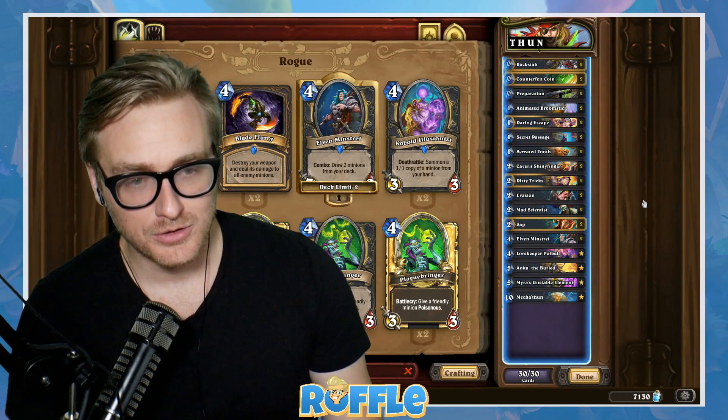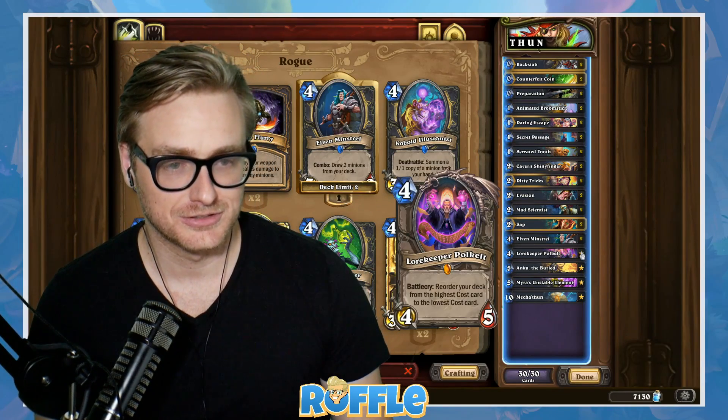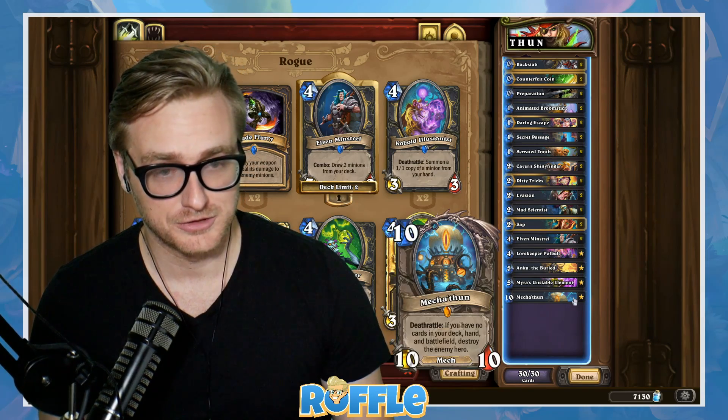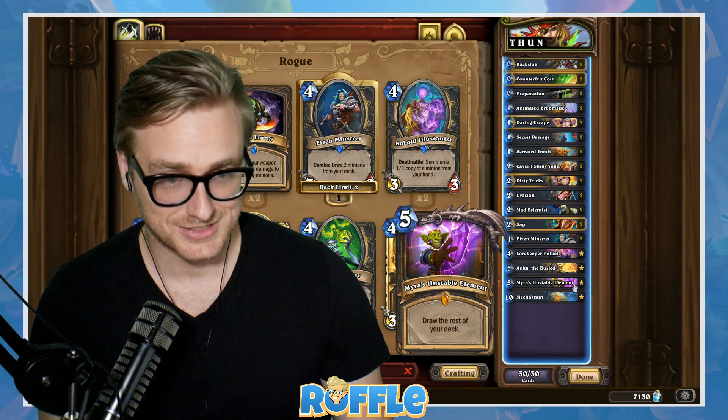Alright folks, the deck is Mechathune Rogue. The goal is to get Lorekeeper Polkelt down as soon as possible. You'll then draw three of your important combo pieces, which are Mechathune, Anka the Buried, and Myra's Unstable Element.